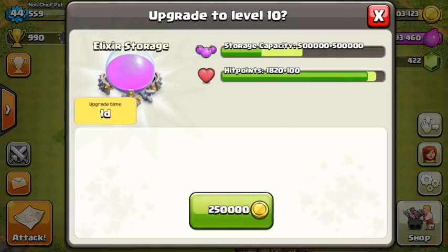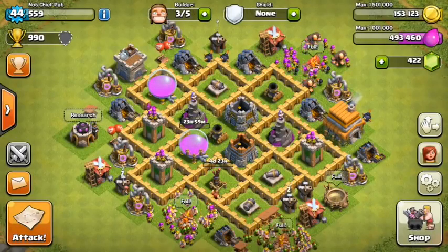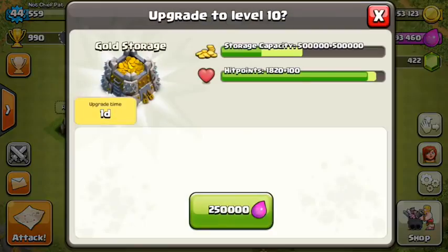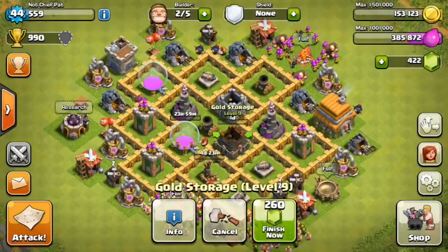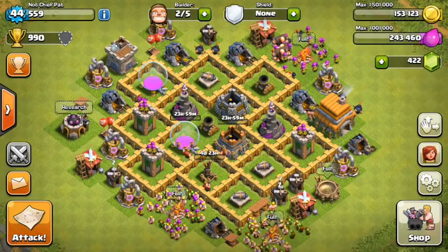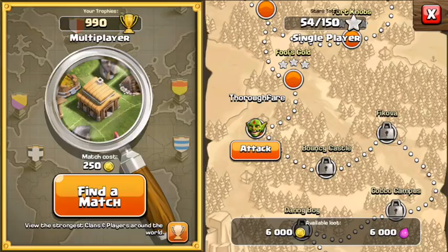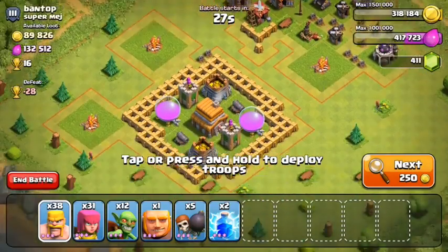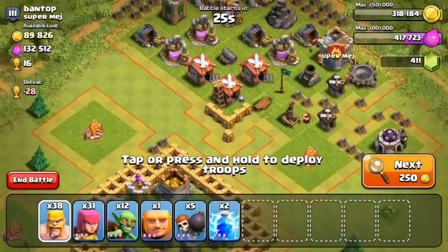For other upgrades today, we're going to clean up some buildings around the base like the storages, and maybe if we save up enough elixir we can upgrade our barracks. We unlock the healer, and while the healer might be sort of useless, it's actually really fun for a giant-healer strategy. I'll teach you guys that once I hit Town Hall 7. Let's do some raids, get resources, and I'd like to upgrade my walls to level six before we hit Town Hall 7.